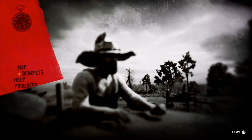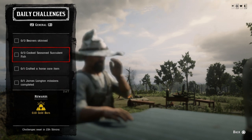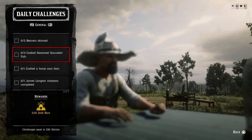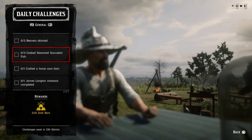Three cook seasoned suckling fish — first you're going to need some trout or salmon. Go ahead and break them down by hitting the X button in your satchel. Then you need some creeping thyme, mint, or oregano at the campfire. Once you cook three, that challenge will be completed.